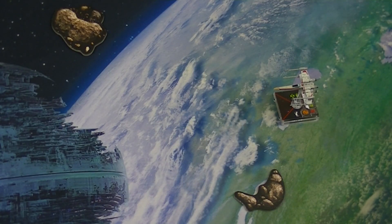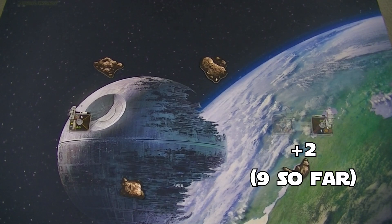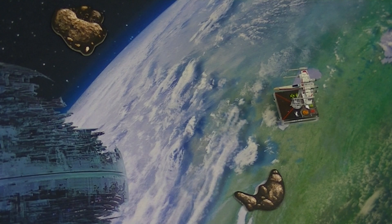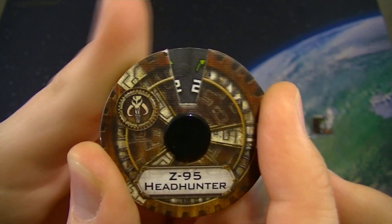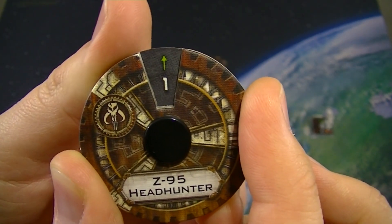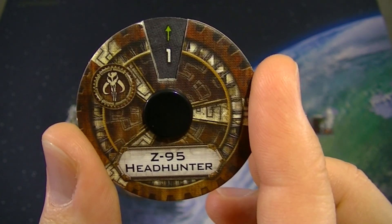If the X-Wing moves slowly — a 1-straight — they will add 2 to the count, bringing it up to 9. If they move fast — a 4-straight — they will add 5, bringing the total to 12, which is in range no matter what. This means Nedru can safely dial in a 1-straight, which adds 2, to reach our goal of 11.